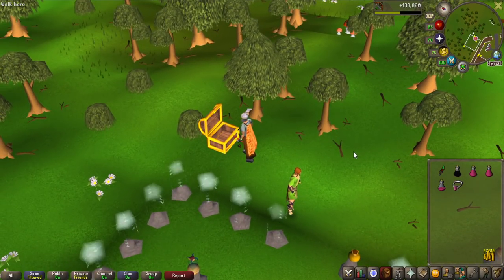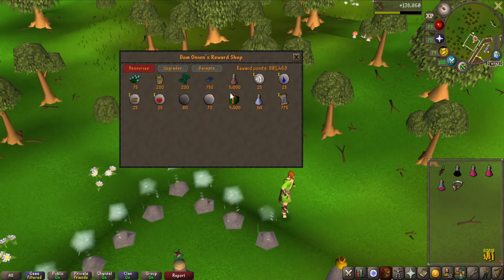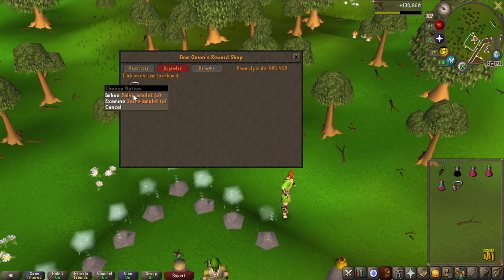In my last video, I talked about getting the imbued salve amulet for undead slayer tasks like Aberrant Spectres, and I actually went ahead and got all the points for it, but then I realized it doesn't stack. But now I already have the points, so I might as well just imbue it.